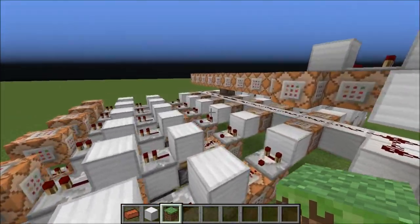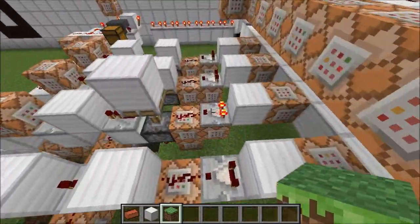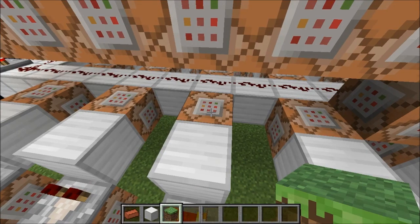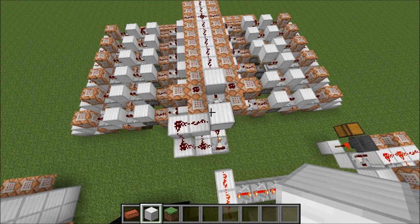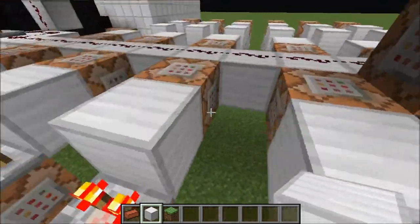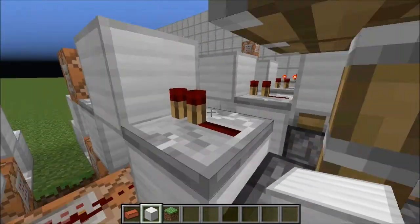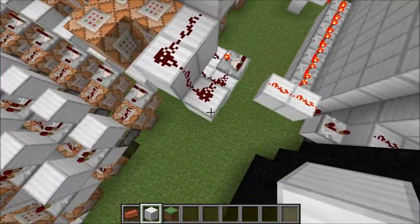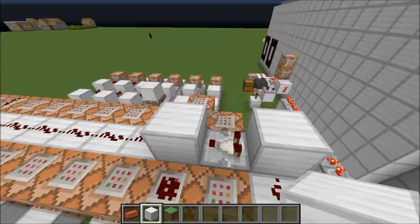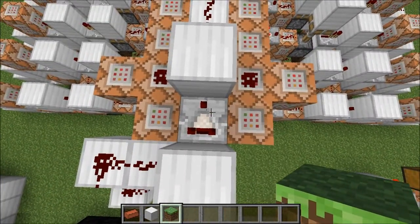That's basically how all of the aesthetics work. One of these comparators will be on at all times when the portal is activated. Now up here we have this clock going into the top layer. This is the layer that causes the functionality, and you'll notice we have a comparator here rather than a repeater. A repeater here would cause huge amounts of lag.